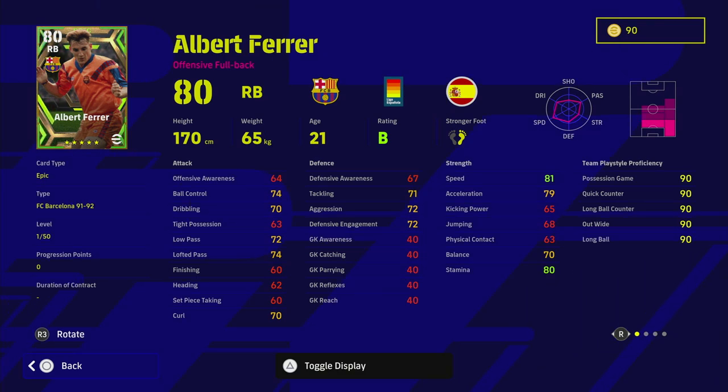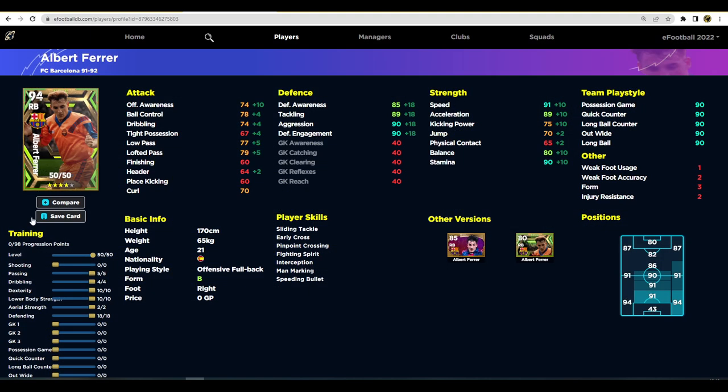Last but not least we have Ferrer - this guy is actually very interesting and he's probably the pick of the bunch. You can train him up in so many different ways and he looks to be an absolute monster. He is a very short player - only 170cm - so even though he can play center back, I don't think I'd play him there given the way the game is right now with crosses. You'll come up against guys that will bully you up front - even Romario is taller than him and could beat him in the air.